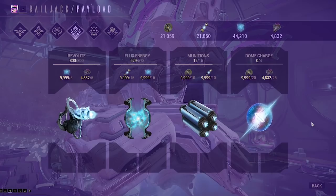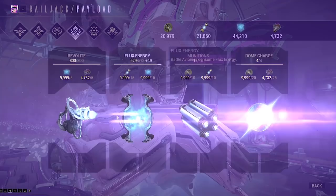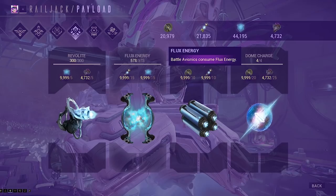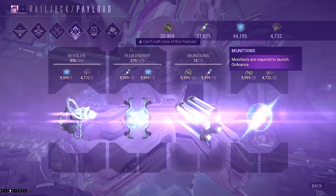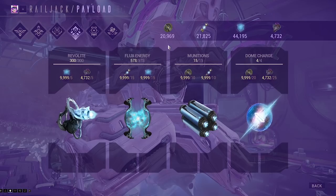The next tab is the payload — and we can tie this into the foundry on board your ship as well. Here you will use the resources collected to produce resources that will aid you in battle. The Revolite will power your Omni, which is used to repair your ship, put out fires, and save your ship from catastrophic failure — and can also be used to teleport back to your railjack during a mission. The flux energy is used to re-energize your ship after using battle abilities. Munitions and dome charges are used for the artillery and ordnance. When in a mission, you will have the ability to refine the materials you have collected — do not do this, as refining will cause the collected resources to be banked to the end rewards tab, leaving you with nothing to use for further crafting during the mission.